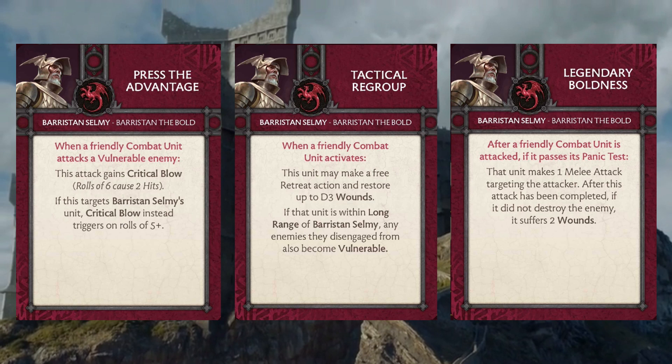If you charge into something and don't kill it and they attack you back, you can play Legendary Boldness to try and wipe that unit out. This also works on a turn where you don't have real control over what's going on — like when your opponent has the top of the turn and wants to whittle down a unit. They're going to have to think twice because Legendary Boldness is out there. Every single card Barristan brings seems to really put forward this notion of aggression in the Targaryen army.